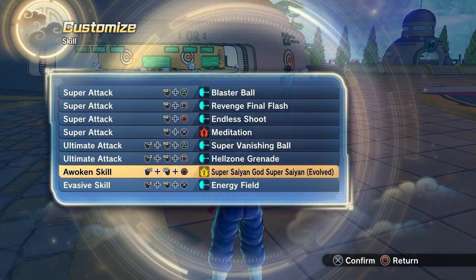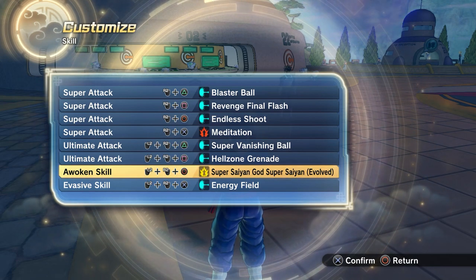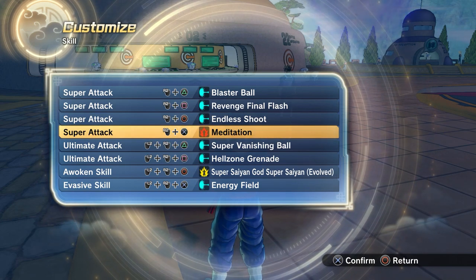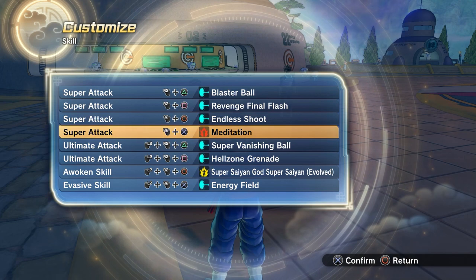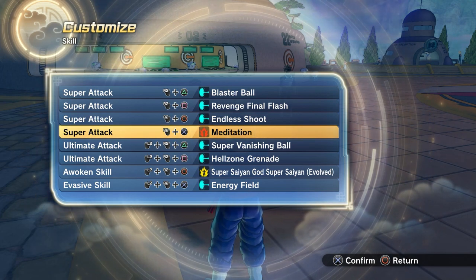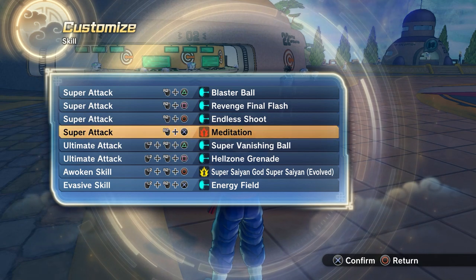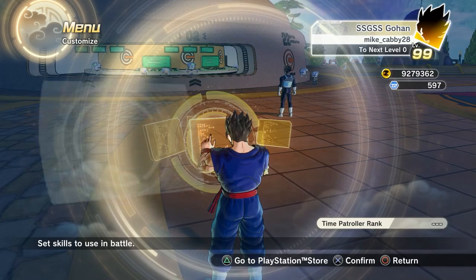First and foremost, getting into how you can gain Ki with Super Saiyan Blue Evolution — after the DLC 10 update they lessened the amount of Ki that is taken away. First and foremost, you are going to have to have Meditation. Meditation is just an absolute must when you are running Super Saiyan God Super Saiyan or Super Saiyan God Super Saiyan Evolved.